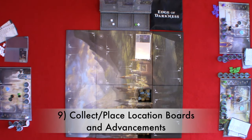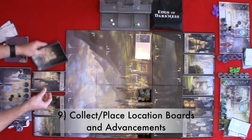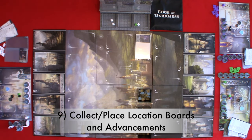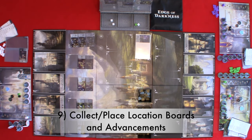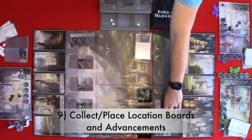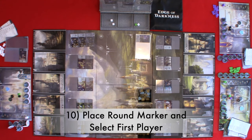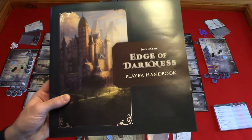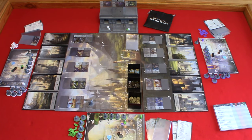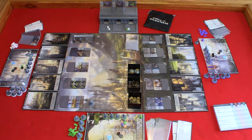Step nine: collect and place your location boards and advancements. You will collect 10 location boards and their associated advancements and place the boards above the extension boards and the advancements on the extensions. If you do not have room, you can simply place the advancements on the location boards. For your first game, they suggest using Tale 1, Chapter 1 on page 6 of your handbook. There are additional options for setup and using randomizer cards for a random setup in the player handbook. Step ten: place the round marker and select the first player. You're going to place the round marker on the prologue, and purple is going to be the first player. The player handbook has a description of all of the actions and abilities of each of the locations and their corresponding advancements, as well as descriptions and setups based on difficulty level and complexity.